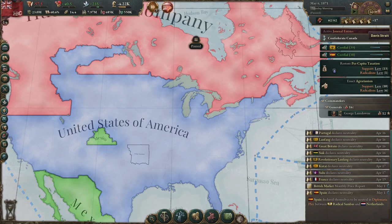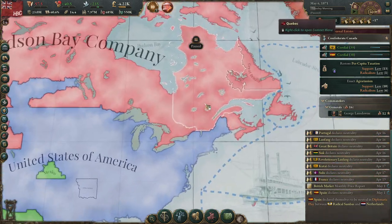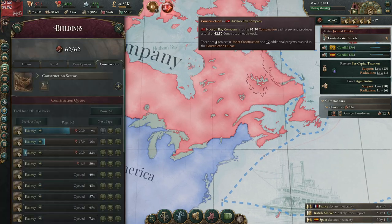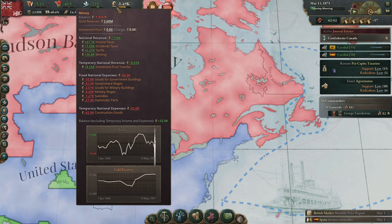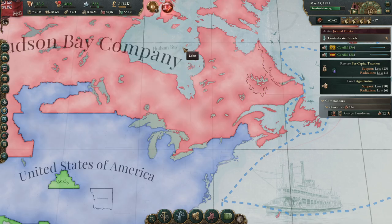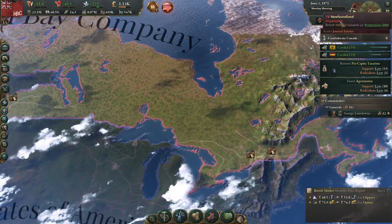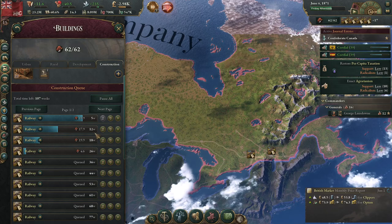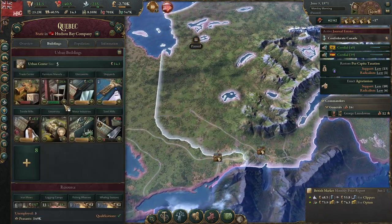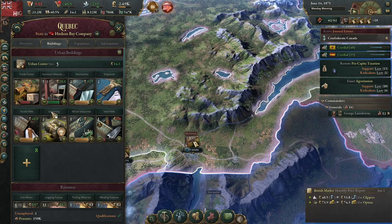Salutations everybody! Welcome back to Victoria 3 in the Hudson Bay Let's Play tutorial series. We've got a pretty good construction sector going. We're building away. We're having some trouble with radicals at the moment but there's not much we can do about that. We've solved our government bureaucracy issue and now we are making a huge investment into railroads and building more furniture manufacturers because it's making us money.